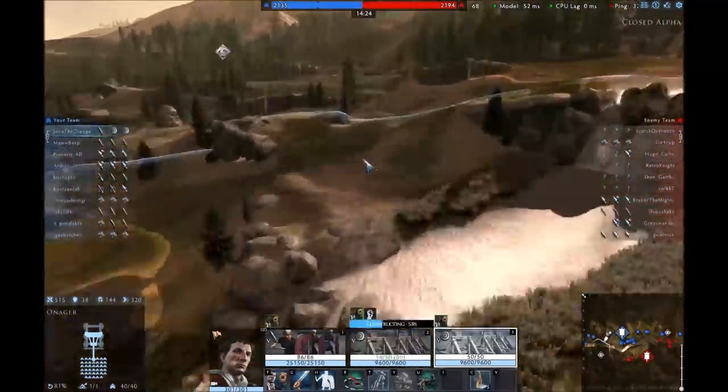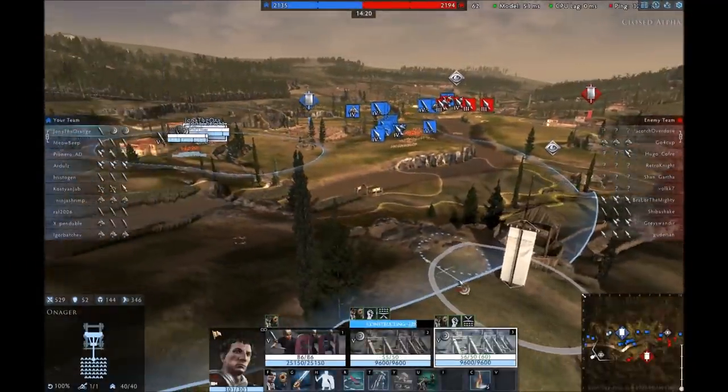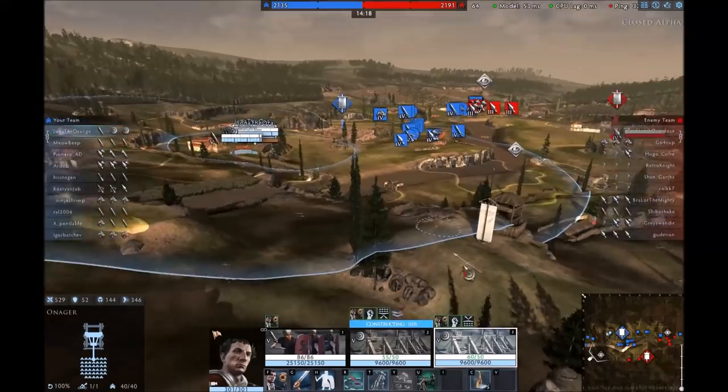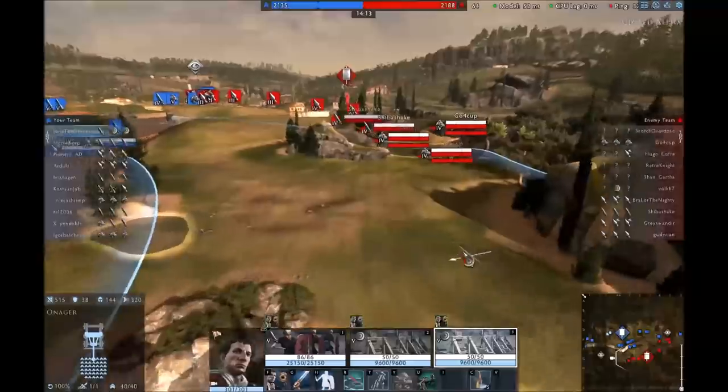The reason I chose this deployment area is it's only got two entrances, so I can put those stakes up and wall myself off very easily. And walling yourself off as catapults is very important.